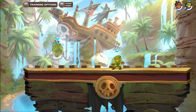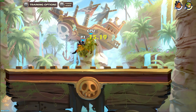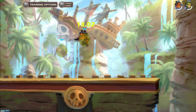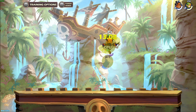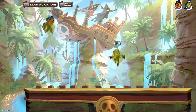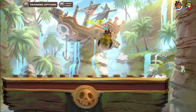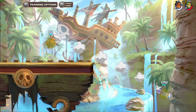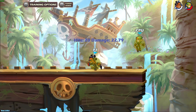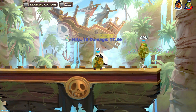Down light has low startup frames, low active frames and high recovery frames. It covers a large area with good range and does average damage. Neutral air has average startup frames, average active frames and high recovery frames. It covers an average area with short range and does low damage. Side air has average startup frames, low active frames and high recovery frames. It covers a small area with short range, does average damage, and has noticeably huge force at higher damages. Down air has low startup frames, very high active frames and average recovery frames. It covers a very large area with short range and can do a lot of damage if it hits with all the hitboxes.